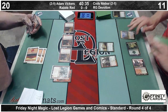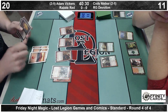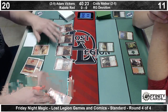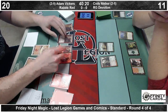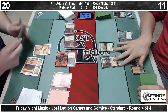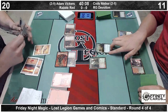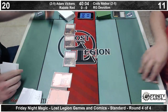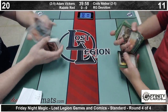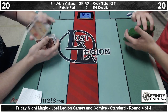So there is a Voyaging Satyr — not going to do much this turn, can't trade with the Foundry Street Denizens. We've drawn a Stoke the Flames. There's a Firedrinker Satyr — trigger all of his Foundry Street Denizens. Move to combat, triggers the Rabblemaster, triggers the Denizens again, serve in with the team. And Cody's had enough — he's going to scoop. He's not seeing a way out. It is pretty much the nut draw from Adam, who also had Stoke the Flames in hand.